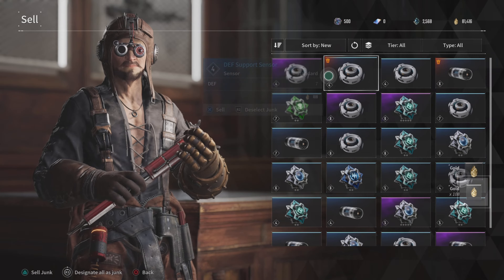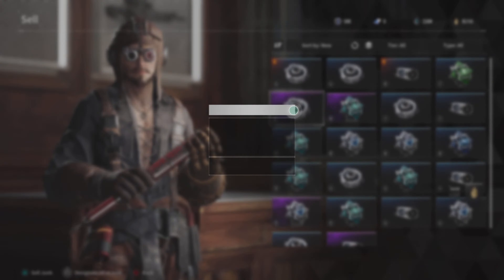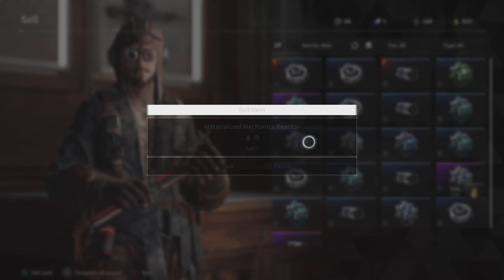As far as how much you get by selling versus dismantling — when you dismantle you get a little more in terms of materials, but when you're selling you get a little more money. Same thing applies with weapons.